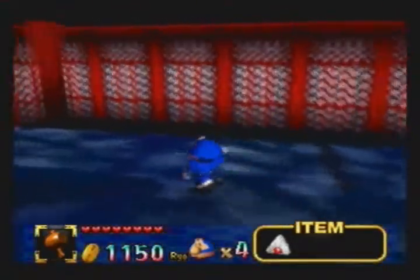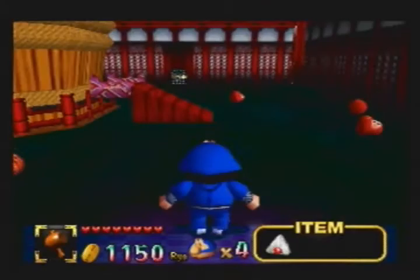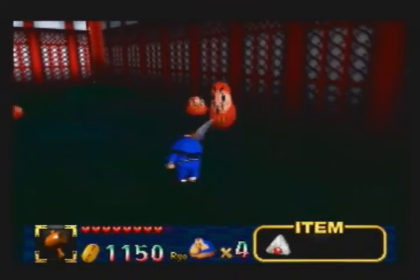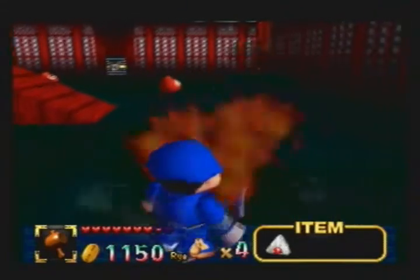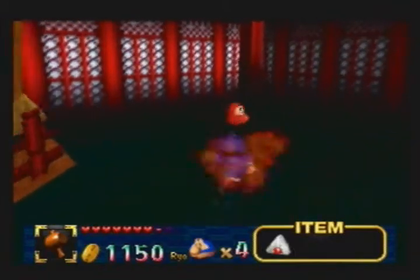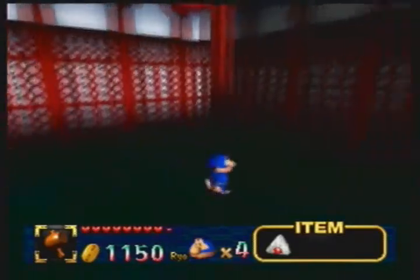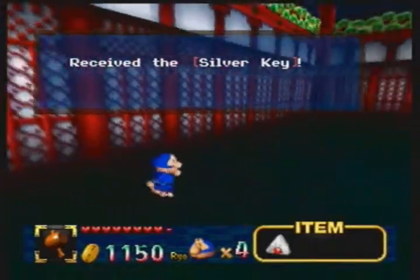Now this room is pretty interesting, but it's not the enemies here that make it interesting — there's something completely different about it. I'll get to that in a minute after I kill them all. Killing them all reveals a silver key. That's pretty typical — kill all the enemies, get something for your troubles.